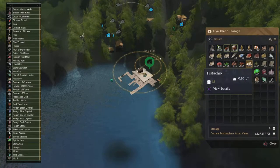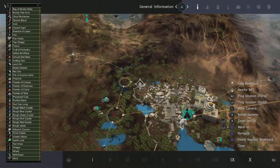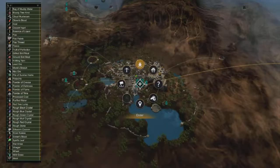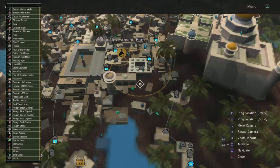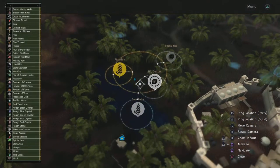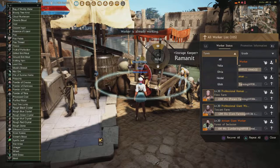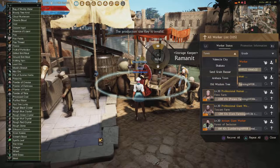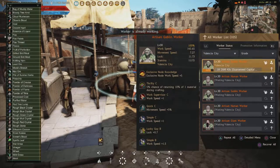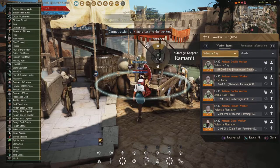Pistachios — that's another Valencia node. You'll be looking at this farm. I think my storage might be full. I've got to feed the workers — that's why. So you can see the pistachio.